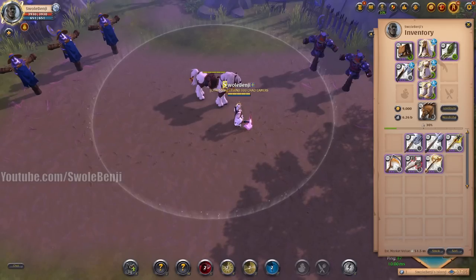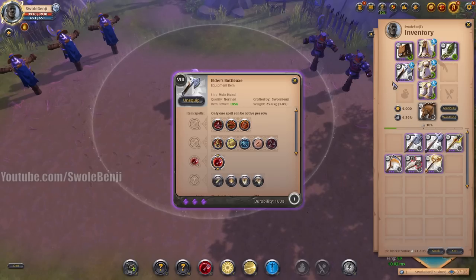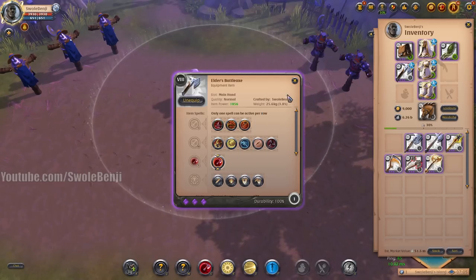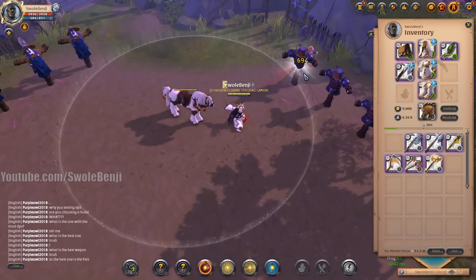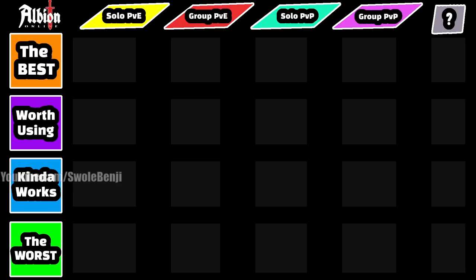This is an Albion Online tier list for the axe weapon tree. Starting with the Battle Axe — it has the Blood Bandit ability where you deal damage from range. You can throw the weapon twice. The more bleed charges on an opponent, the more damage you deal with the first hit. With the second hit you receive more healing from more charges. Here's what the skill looks like: throw one and throw two with no charges.